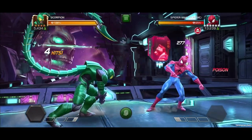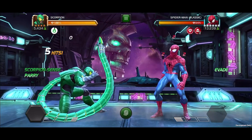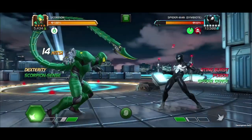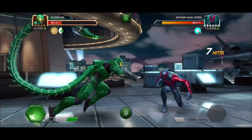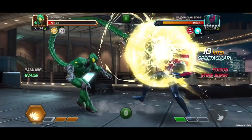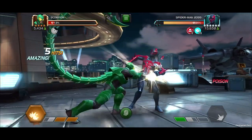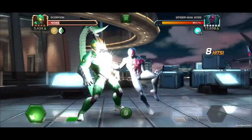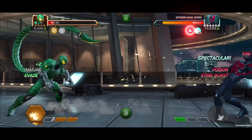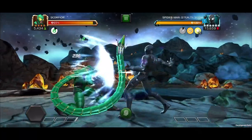Scorpion has Scorpion Sense, granting a non-stacking Scorpion Sense passive when the opponent evades or activates a special attack. This grants a 20% chance to evade for 20 seconds. On a successful evade, Scorpion counter-attacks and inflicts a burst of Sting Debuff damage, and consumes Scorpion Sense. This ability has a cooldown of 10 seconds. Also, when an evade would trigger, Scorpion inflicts a Sting Debuff. Keep in mind, this evade does not trigger while blocking.